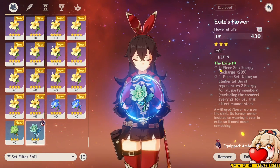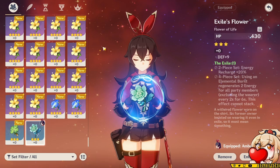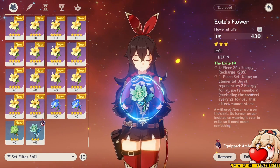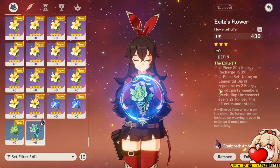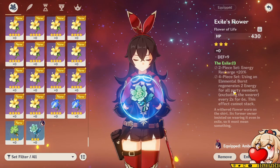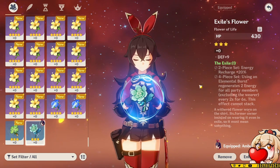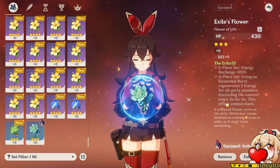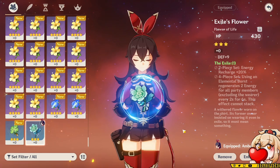Exile does cap out at four-star — you can't get a five-star Exile set. You might be thinking, why would you use this? It's going to lower his stats. But as we mentioned before, his damage output is not super great, and his energy recharge is not super great, so we have to do our best to compensate for that. The two-piece set gives 20% energy recharge, which is very good. The four-piece set makes it so that when you use an elemental burst, it regenerates 2 energy for all party members every 2 seconds for 6 seconds — a total of 6 energy for every single party member — which will be really valuable to help battery characters like Noelle and Itto.